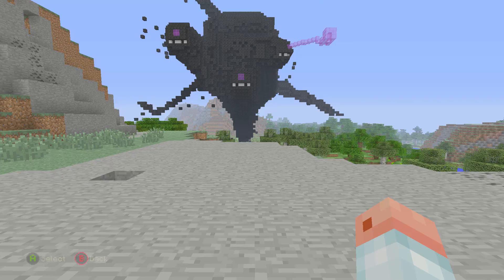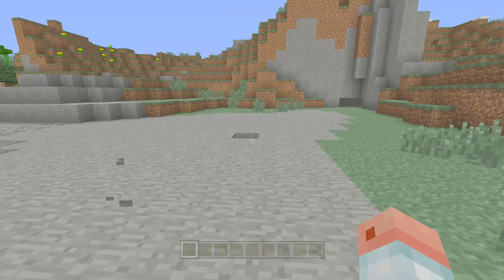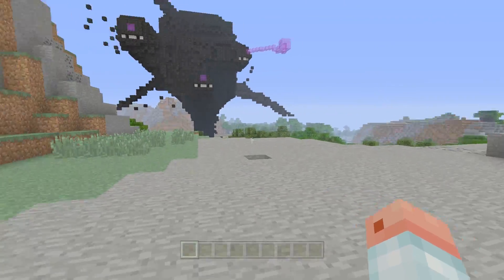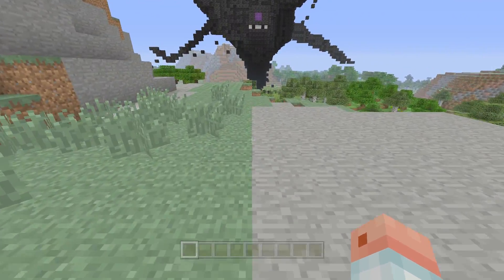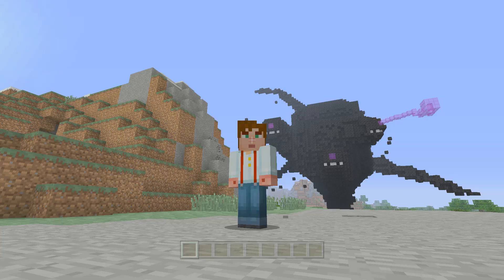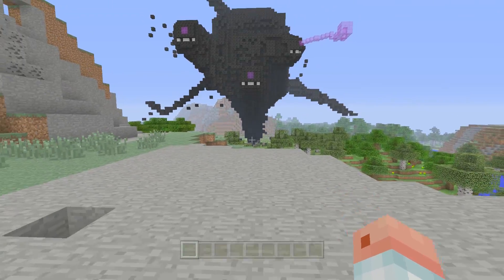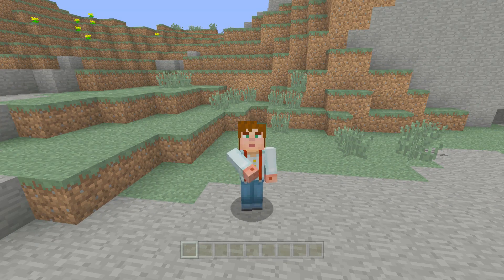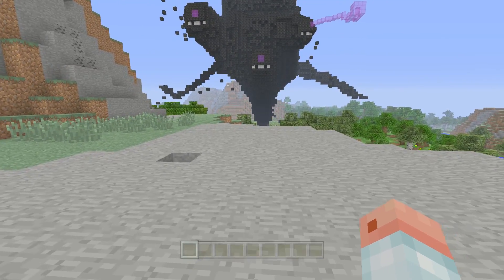They've also improved the sprint control, so sprinting is a little more accurate. I noticed it feels a little different. Normally when you sprint you can click in the stick and go into third person, but I can't do that now — even when walking you can't go into third person. That may be a bug they fixed, or something that was causing sprinting to stop.